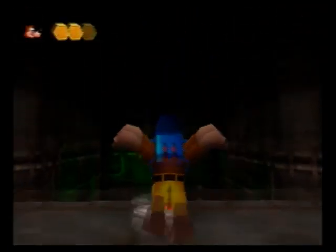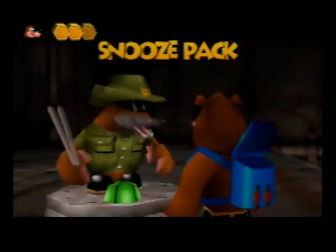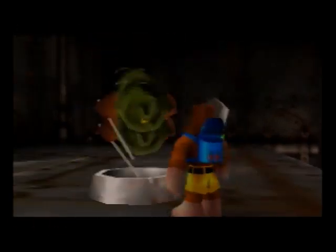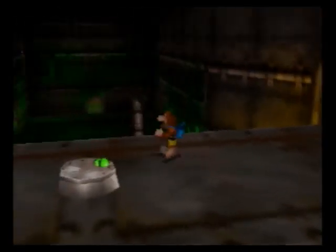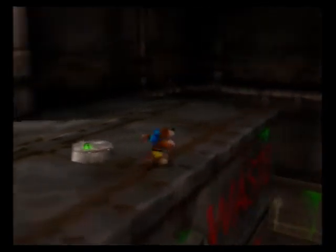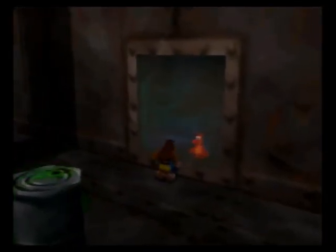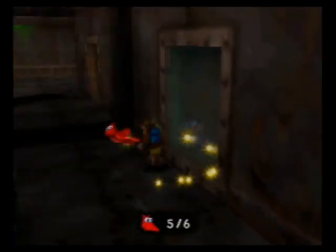There's a bunch of stuff I want to do in here. The first thing is obviously to learn this new move. The snooze pack pretty much just lets you regain health by sleeping in your backpack. It has some pretty limited use — it will be useful in Pterodactyl Land when I finally go back there. Also, if you're falling a great distance and you hear him scream and then you use your backpack attack, you won't take damage when you land, which is pretty cool. I can pick up this Jinjo using the taxi pack.